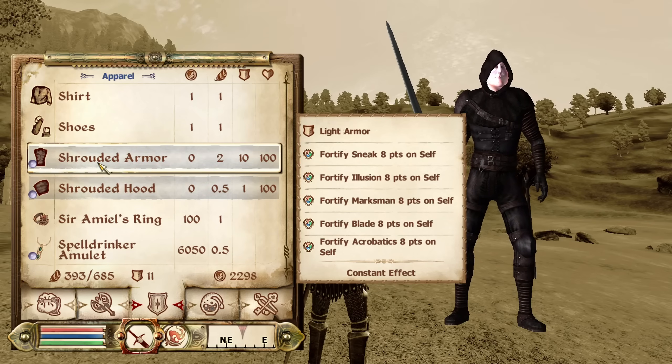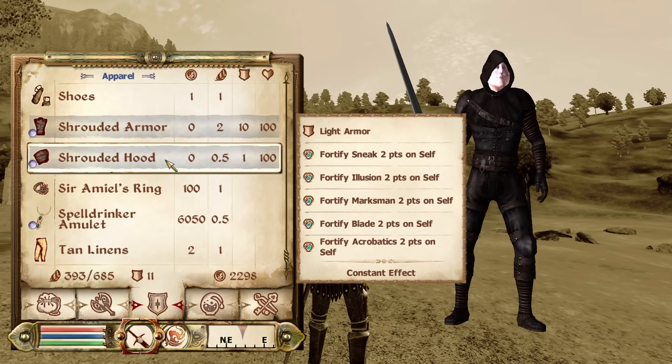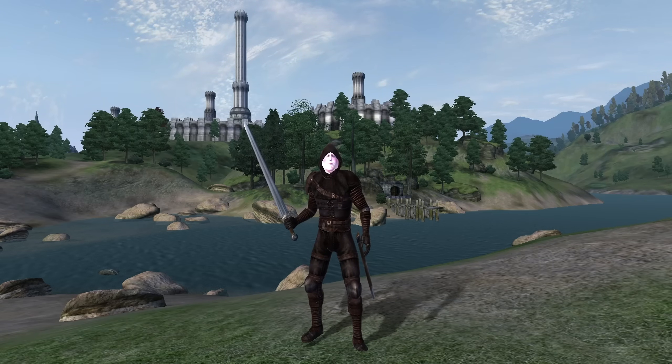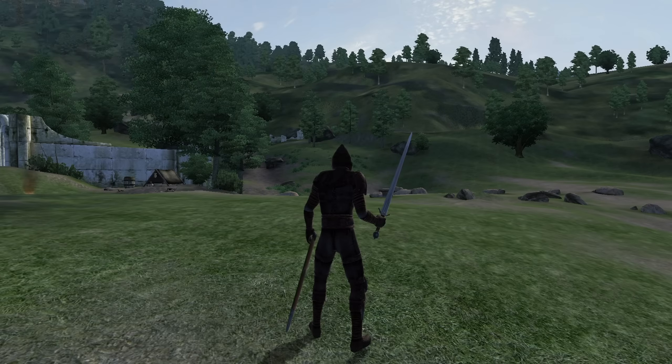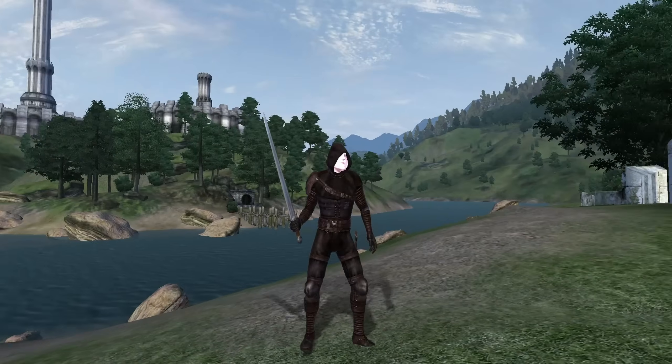The next full set is the Shrouded Armor. This armor is worn by members of the Dark Brotherhood and is awarded to us upon joining the faction. The armor is considered light and only comes with two pieces: the shrouded armor itself which is the full bodysuit, and the shrouded hood. The body piece has enchantments of Fortify Sneak, Illusion, Marksman, Blade, and Acrobatics for 8 points, and has an armor rating of 15. The shrouded hood has enchantments of Fortify Sneak, Illusion, Marksman, Blade, and Acrobatics all for 2 points, and has an armor rating of 2.5. The shrouded armor set cannot be sold for any amount of gold.